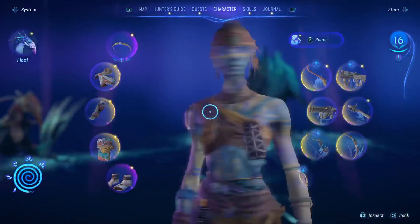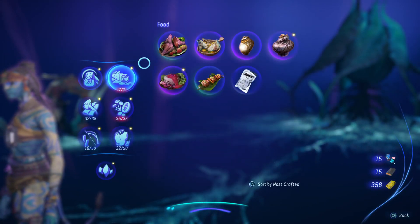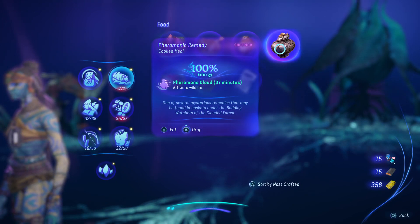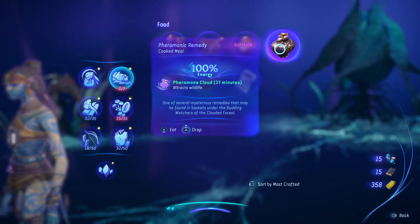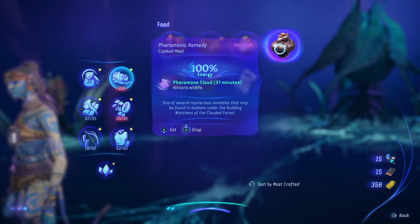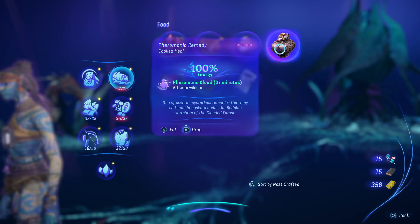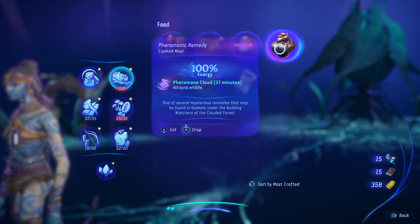Pheromonic remedy — what's this one? Attracts wildlife. It's a pheromone cloud. One of several mysterious remedies that may be found in baskets under the budding watchers of the clouded forest. I don't know if this is always going to be the pheromone cloud under this particular one — they might be random. I don't know yet, so you may or may not get this one.